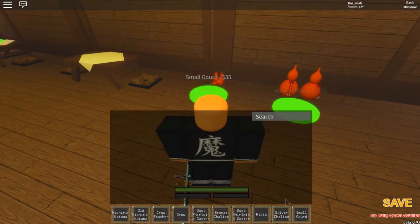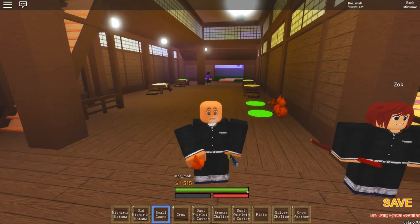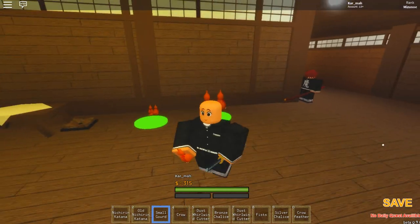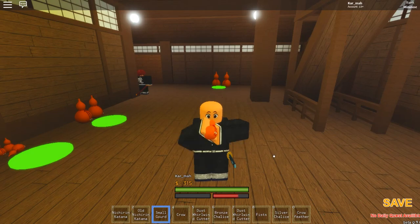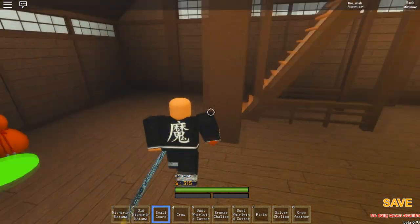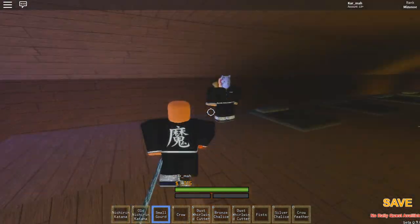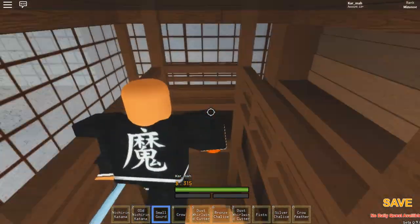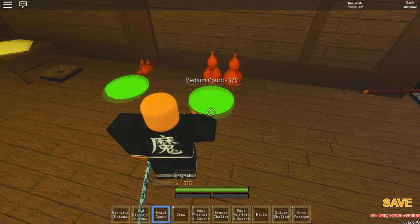Here's how you use it: hold F and breathe to the max, then click with your gourd — that's how you train your breathing. Just repeat that over and over. Every time you do it, it tracks and gives you XP until you break the gourd. When you break the gourd, that means you can move on to the medium gourd.